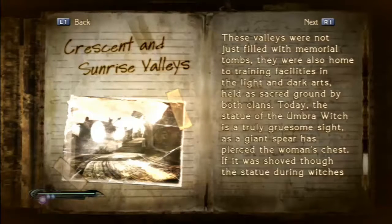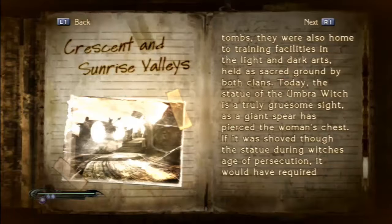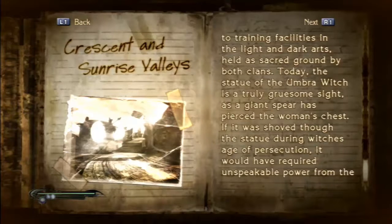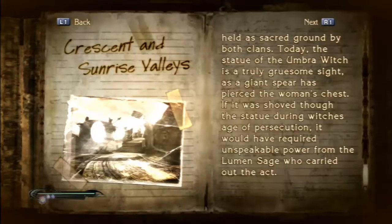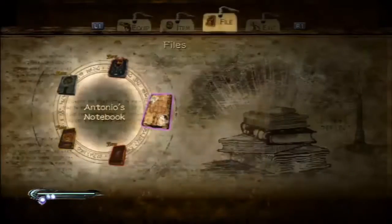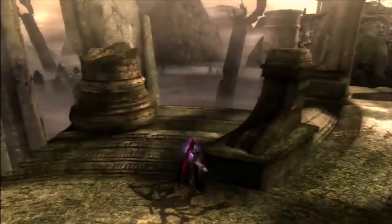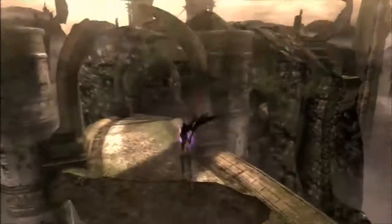Today, the statue of the Umbra witch is truly a gruesome sight. As a giant spear has pierced a woman's chest, it was shoved through the statue during the witch's age of persecution. It would have required unspeakable power from the Lumen Sage who carried out the act. That is very terrible — a spear in your chest is not the way to go. What an ugly death.